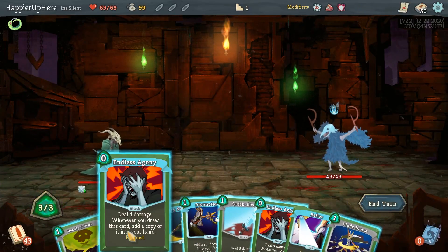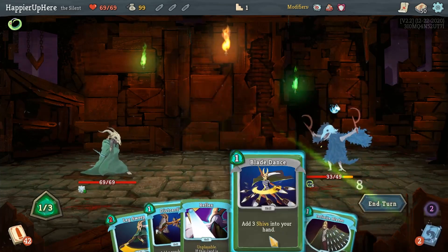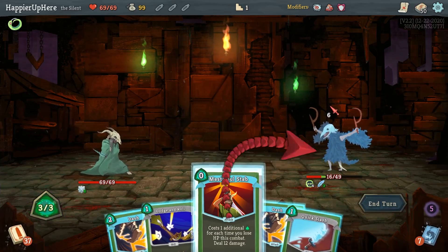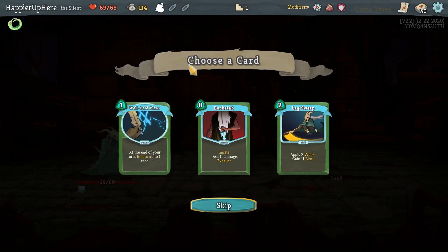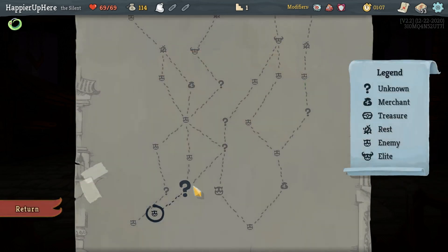Blade Dance is good. Let's do double Endless Agony, Deadly Poison, Quick Slash, and then the Blade Dance. Another six - Masterful Stab - and this kills. Good start. We've got a Regen Potion as well as Backstab. Backstab is actually one of those innate cards I'd love to have three copies of. You know what, let's take it - it'll deal a good amount of damage, especially in act one.